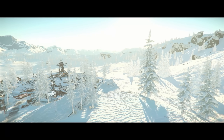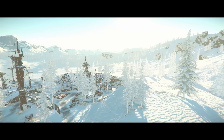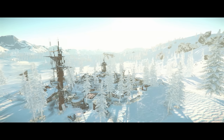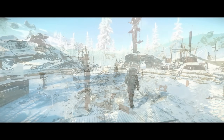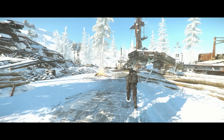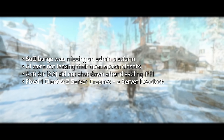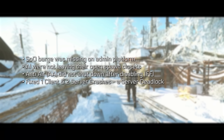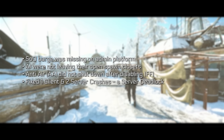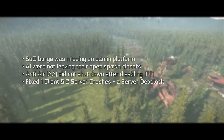There is another new Star Citizen Alpha 3.22.0 AEP2 patch with the focus being on general stability and the Siege of Orison — very focused on the Siege of Orison in fact. With this patch they fixed a handful more bugs for the Siege event: Siege of Orison barge being missing on the admin platform, AI not leaving their open spawn closets, anti-air not shutting down after disabling the IFI. They also fixed a client and two server crashes and a server deadlock.